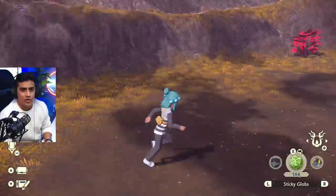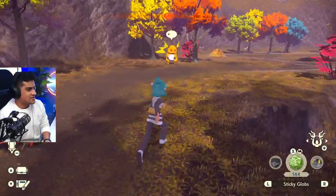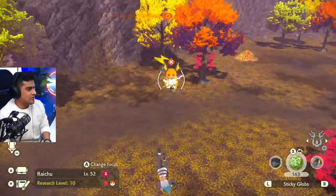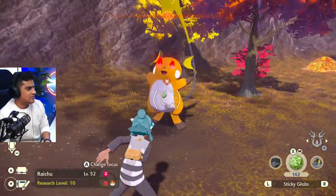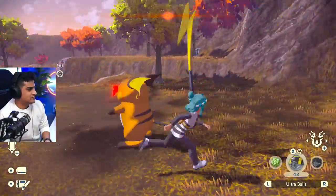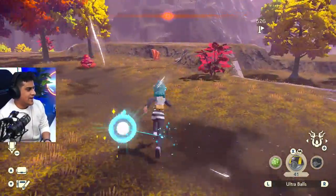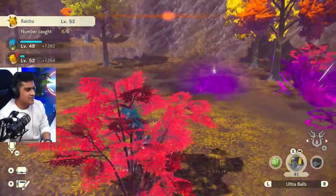So just head over here and we should be seeing Raichu right there. There it is. Let's go ahead and target it. It's going to do the yell. We got one sticky glob, two, three, four. And Raichu is caught.